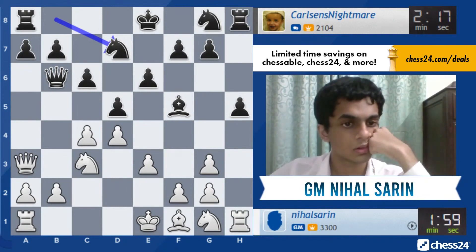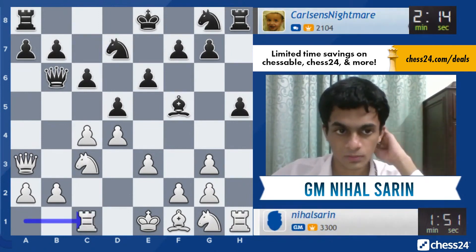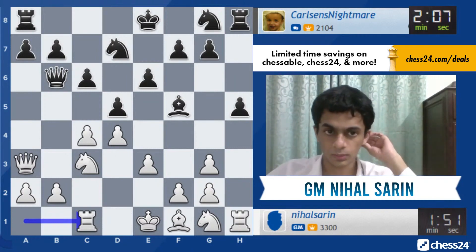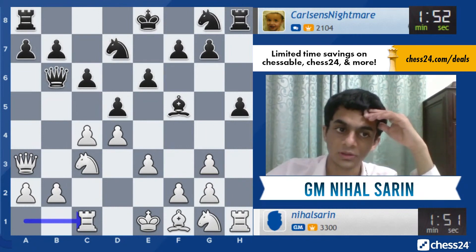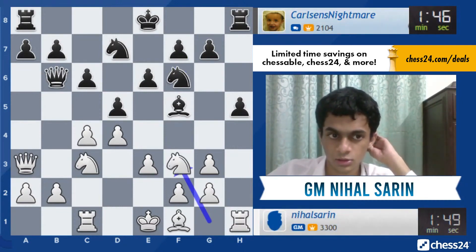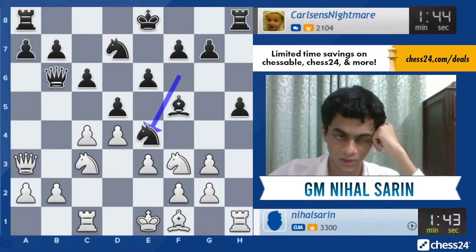Okay, so knight d7. Bishop c1, knight f6, knight f3 — black's problem is that he can't castle because my queen on a3 stops it. In my opinion black should try to go for a5 and queen b4, just try to exchange queens and castle. My opponent is trying to do something else which is also logical. So I'll just go bishop e2.